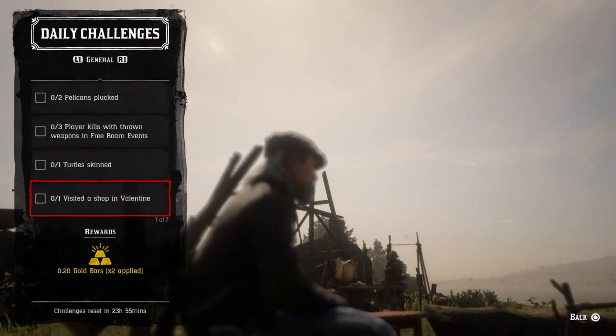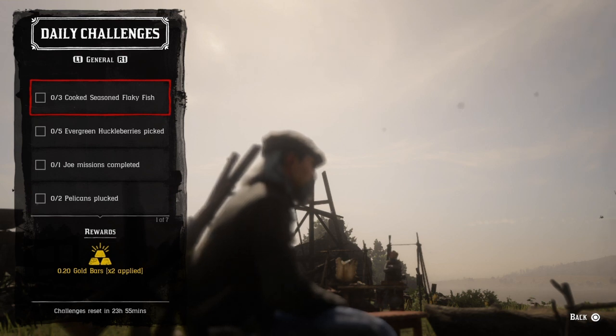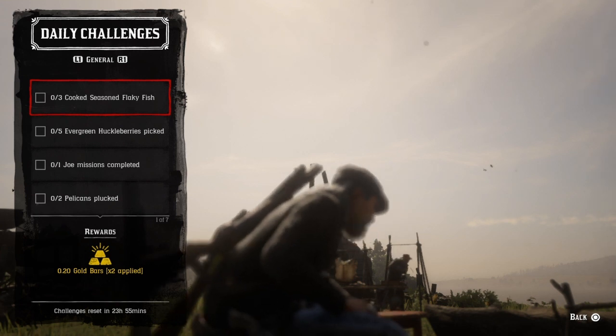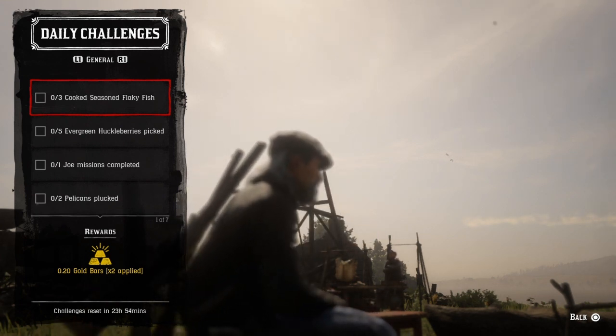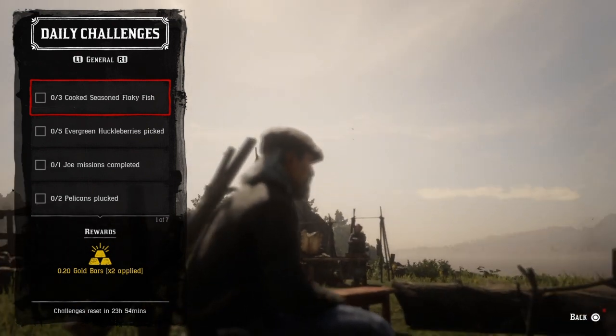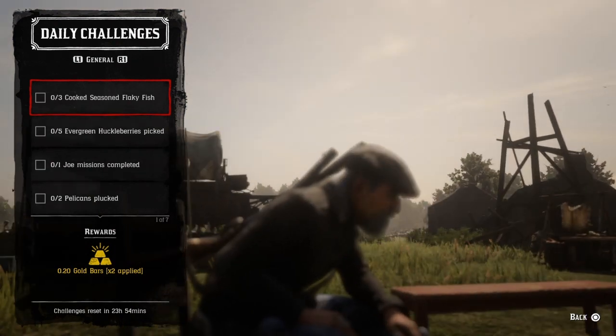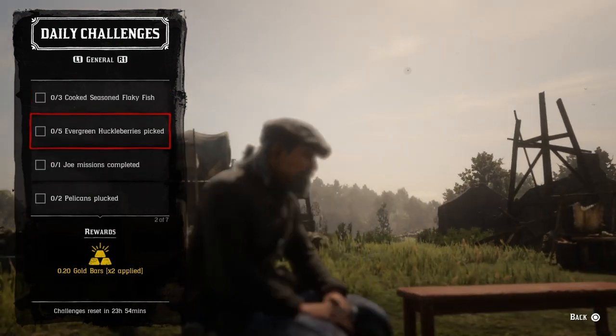For three cook seasoned flaky fish, you'll need flaky fish of course. You can get flaky fish from redfin pickerel, chain pickerel, perch, rock bass, smallmouth bass, and largemouth bass. Go ahead and break it down with any creeping thyme, mint, or oregano at a campfire, and cook three seasoned flaky fish to complete that challenge.